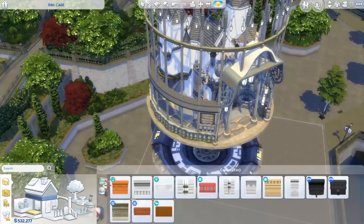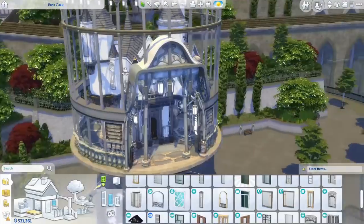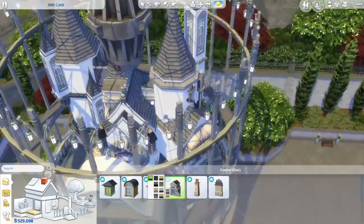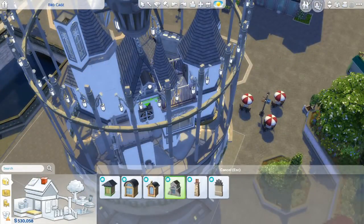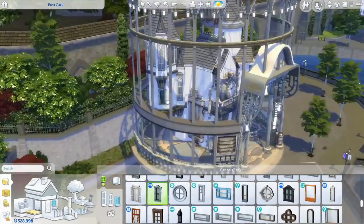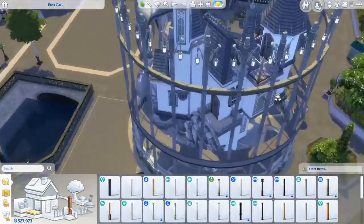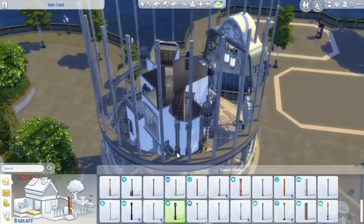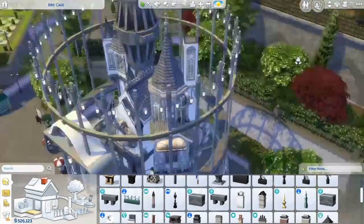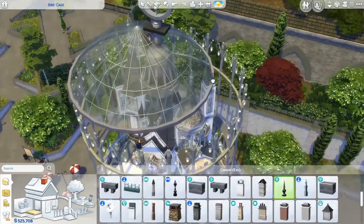I placed roofs everywhere and the whole process was very organic — just experimenting with different shapes and rooms here and there, with all these pointy roofs everywhere. After I was finished with the shape of the house, I took a step back, looked at it, and went through all the new items from the Star Wars pack and the debug items, placing things that evoked steampunk. The Get to Work pack — the first expansion pack for The Sims 4 — also came with some very cool steampunk items, so I used a couple of those on this build too.